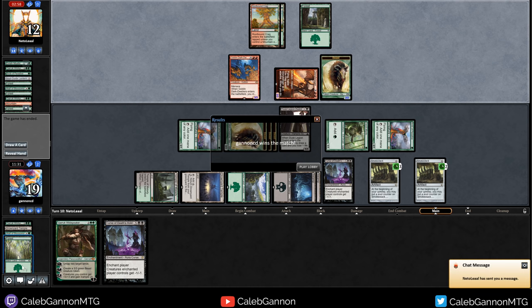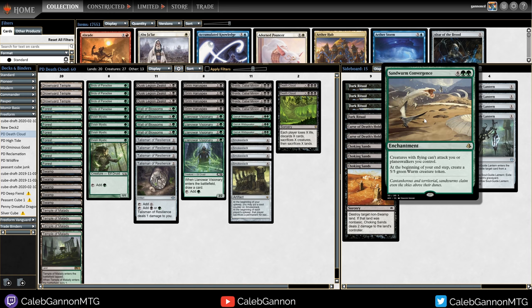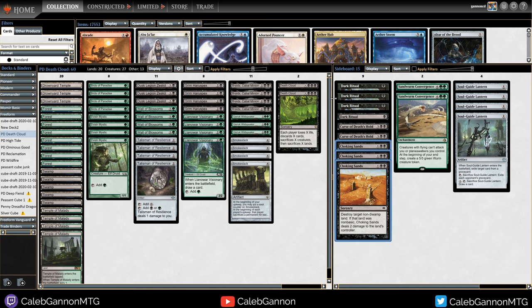That concludes the league. Overall this deck performed quite well - very happy with it. Never got to see Sandworm Convergence in action but it seems awesome. We lost to two unfair decks, so maybe bringing in Duress instead of Choking Sands would be a good idea - I think it would have helped in both matchups. Some more quick interaction and drawing a little better, but it felt really fun. I love this archetype and I hope you guys enjoyed. Bye!